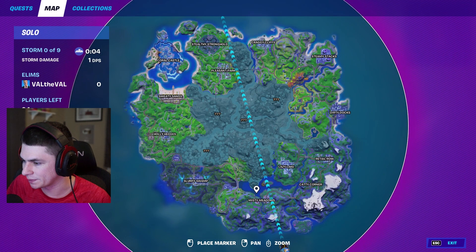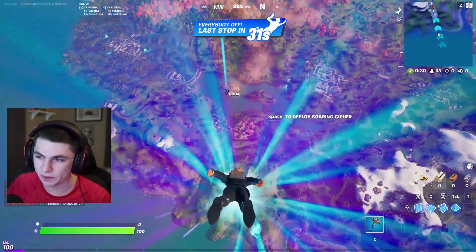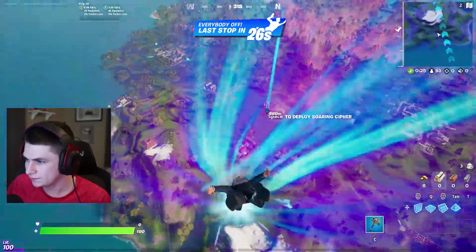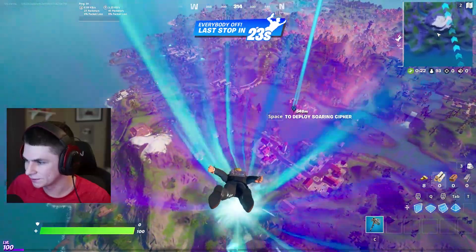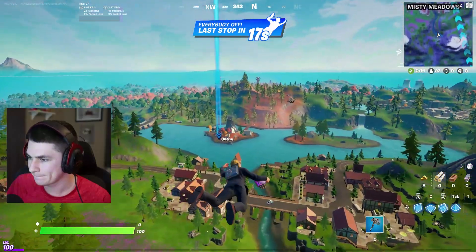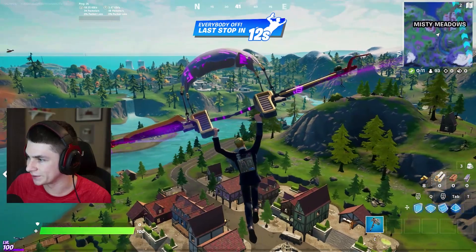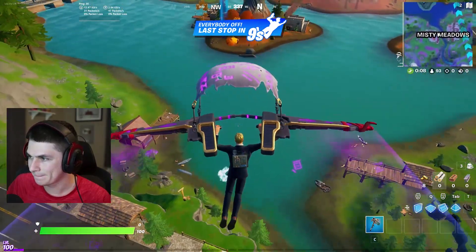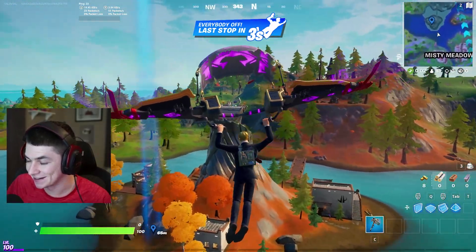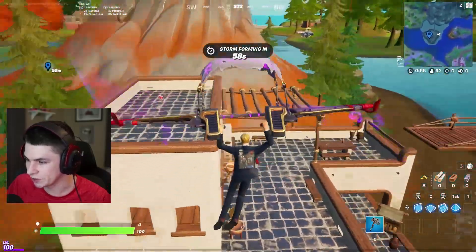Another hot drop — let's go to wherever this place is over here. The gold bar currency is still in the game, which is pretty cool. I like this contrail — it's kind of too bright but it still looks really cool. Whoa, that guy's glider looks sick! This place is probably gonna be contested because I don't know, something about these mountains — maybe they're really good for loot, or people know they're new and that's why they're dropping there.